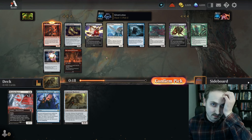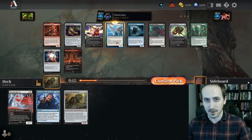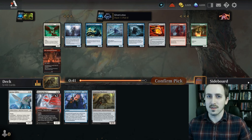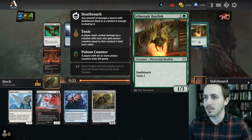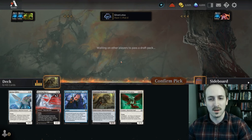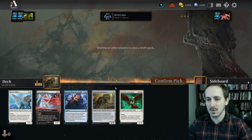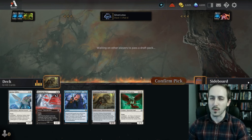So bad. Is it always in this format just a 3/3? I think I want the glider though. Let's take the glider. Oh, Apostle of Invasion! I've been wanting to draft this forever. Blue is kind of open to be honest. But when you talk about bombs, like this is a bomb for sure.